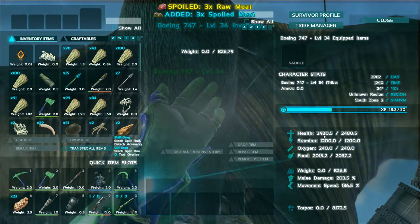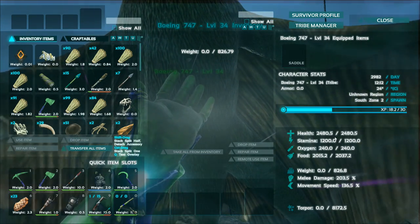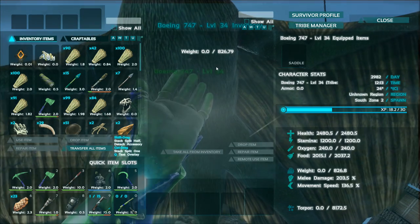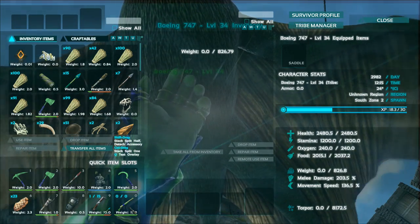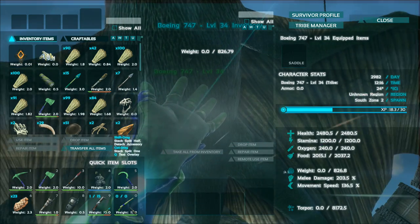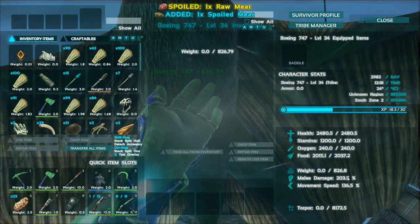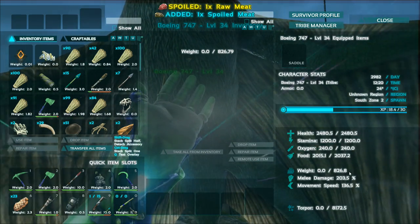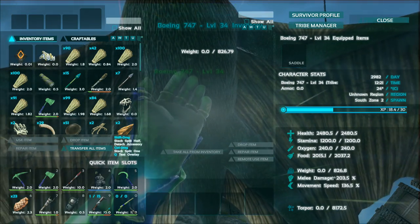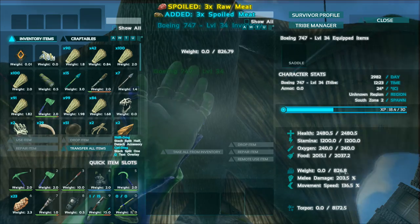Once we tamed it, it went up to 2.4k health, which is pretty awesome. This was only level 28 when we tamed it and it went up to level 33 from the bonus levels. The weight was 795, but we've only skilled it once and it's at 826. So it's got a lot to go — that could probably go to 1 or 1.5k weight if you tried.